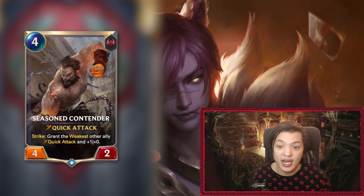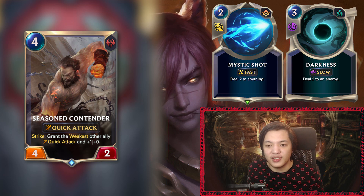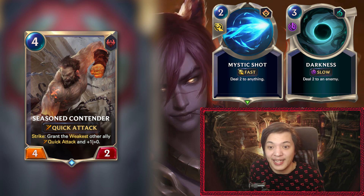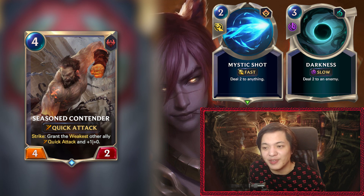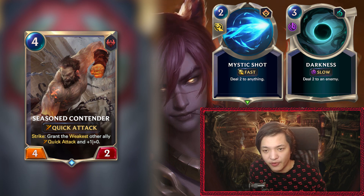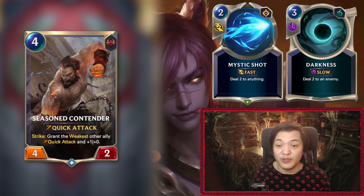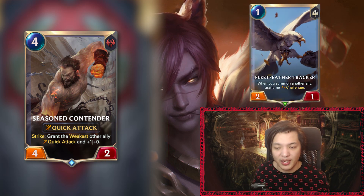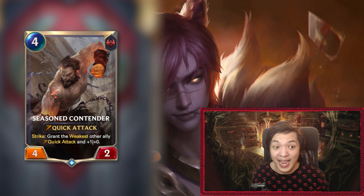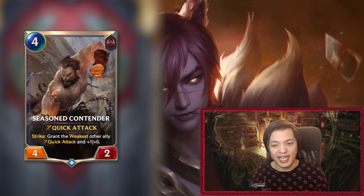You can even trade on your opponent's attacking turn — block with Seasoned Contender and still get value by giving your weakest unit +1/+1 and Quick Attack. However, the big weakness for Seasoned Contender is that Mystic Shot and Darkness exist. These can answer it from a mana-efficient perspective, and if the card gets removed it won't activate its Strike effect, meaning you're losing the value it's trying to generate. It probably is fine — it has consistently strong counterplay.